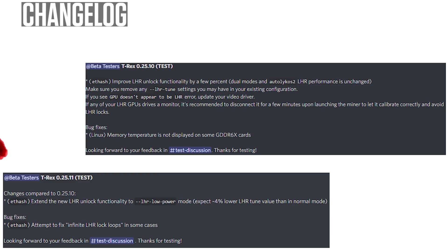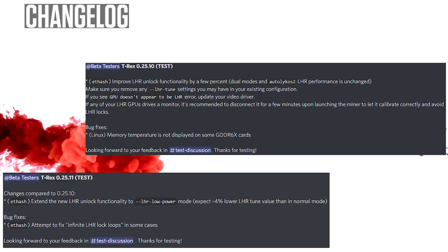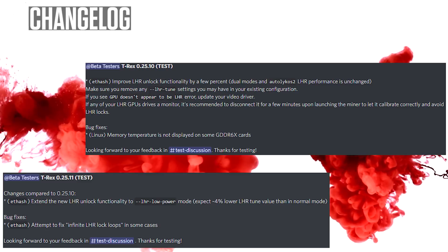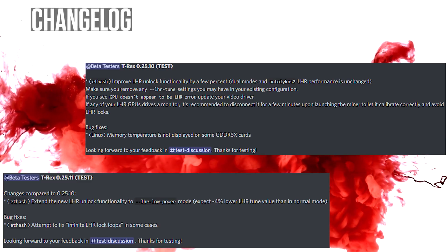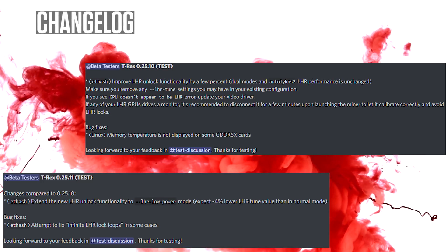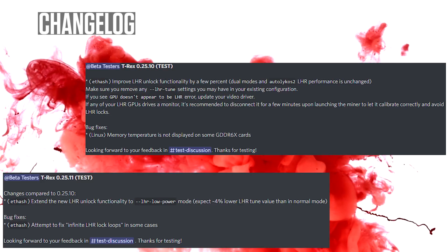First up, the change log. The change log shows improved LHR unlock functionality by a few percentage points. We will also be testing LHR low power mode to see what the results will be.